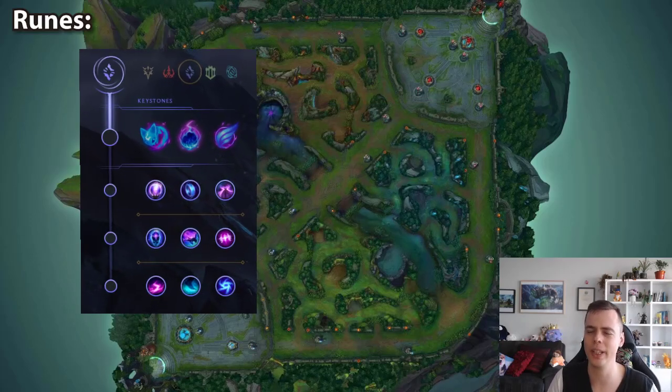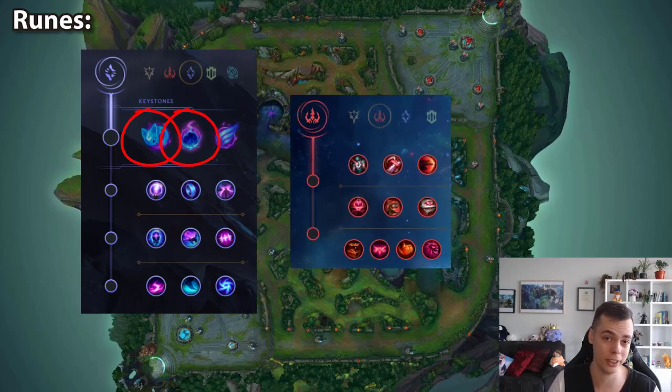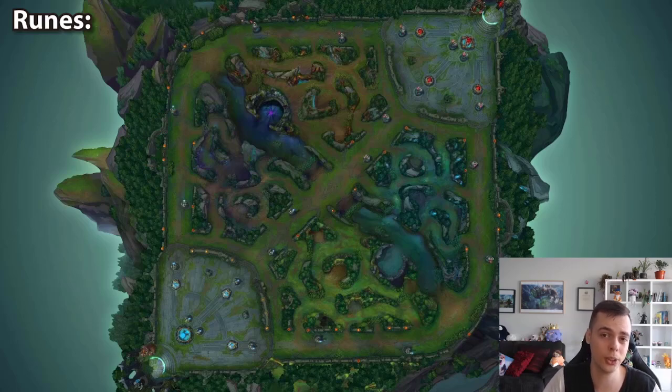You will see some Jannas take Aery or Comet backed up with the Domination tree to take both Celerity, Waterwalking, and Relentless Hunter. In my opinion this is a sub-optimal build — your keystone is practically wasted, Comet's not going to scale whatsoever, and I think Glacial is just too good to give up. The main exception is if you verse a warden and just want to absolutely dominate them from minute one.